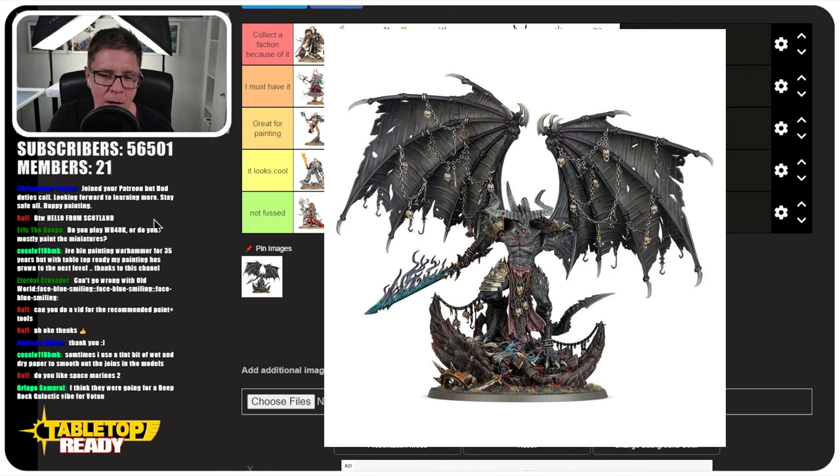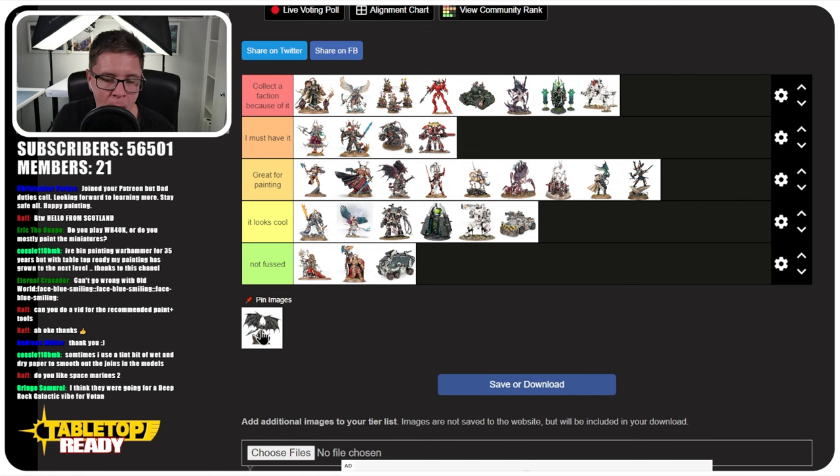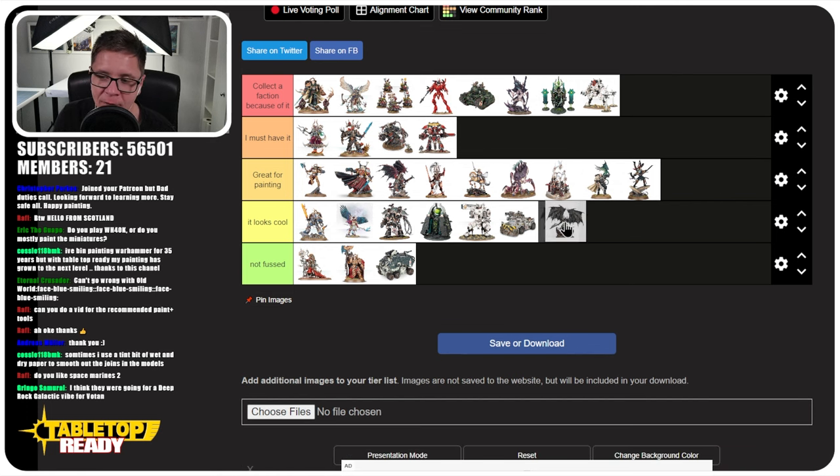The last miniature — I was wondering whether this belongs on the 40K tier list or Age of Sigmar, but because you can use it in 40K it deserves a spot. That's Be'lakor. It's an amazing miniature, but for me it has to go into 'Looks Cool,' because it is just a big demon. It's cool to own if you have a demon or chaos army, but it's not a must-have and I don't think it would be very interesting to paint.